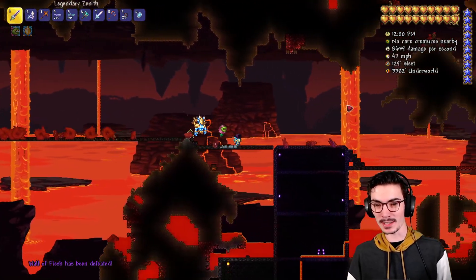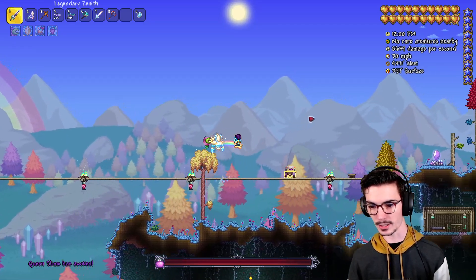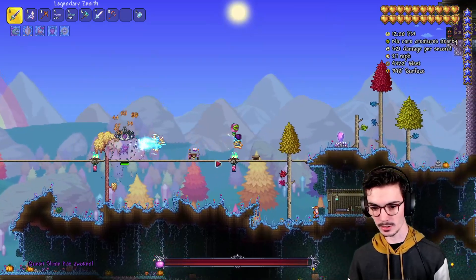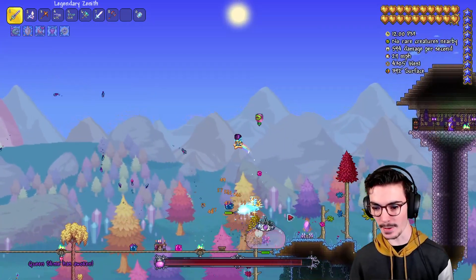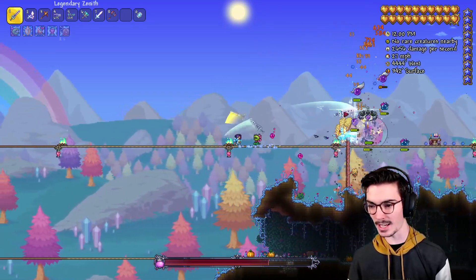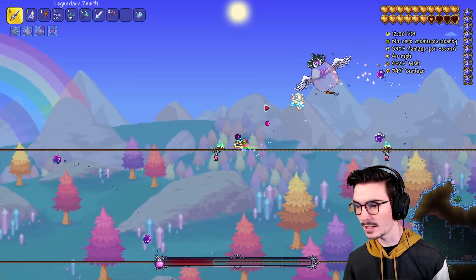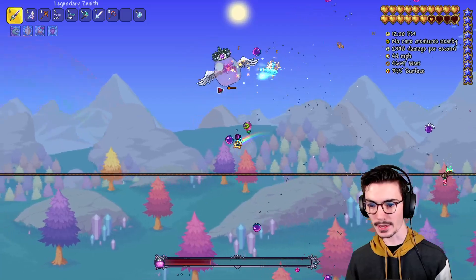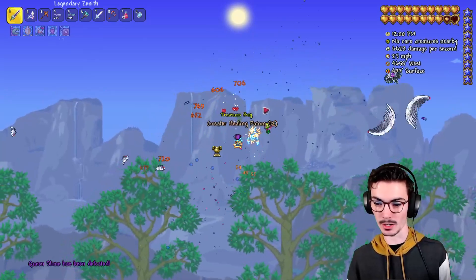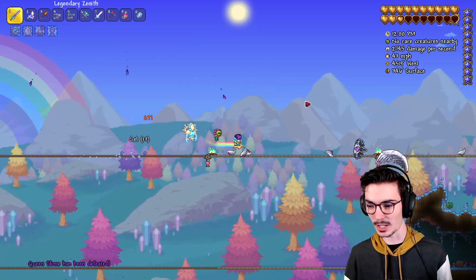I can't wait to check out Queen Slime and the mech bosses. Now we have Queen Slime — there she goes. She looks pretty similar, but the animation is new. That's pretty spicy. I like that. The Zenith isn't as strong, I'm not one-shotting things. That's good — I want to see the second phase. I feel like second phase is pretty similar. I think there are slight changes, but everything looks amazing. That's all I know. That's all I care about.